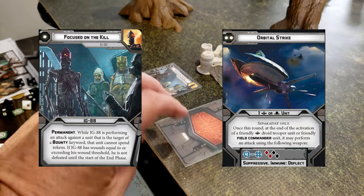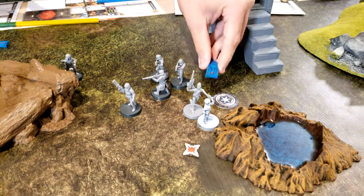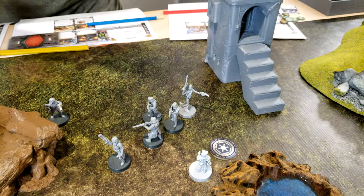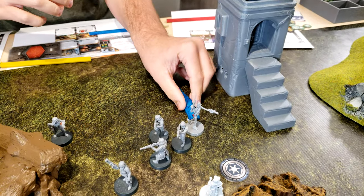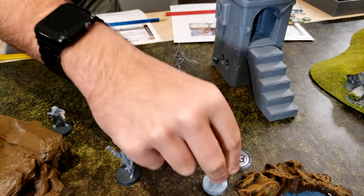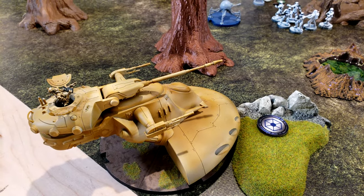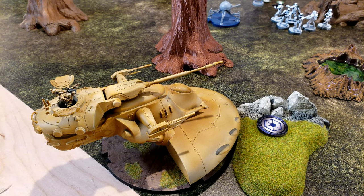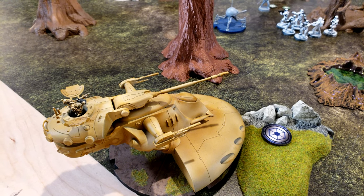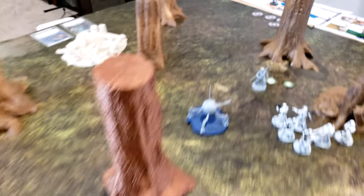We have focused on the kill and orbital strike. I'm going to start with IG-88 because he got the order. Start with this tank. He does not have to worry about aim because of locked dirt. He's going to use his emergency transponders to get an aim. He's going to activate locked dirt and then he's going to fire his artillery laser cannon twice separately against Din.